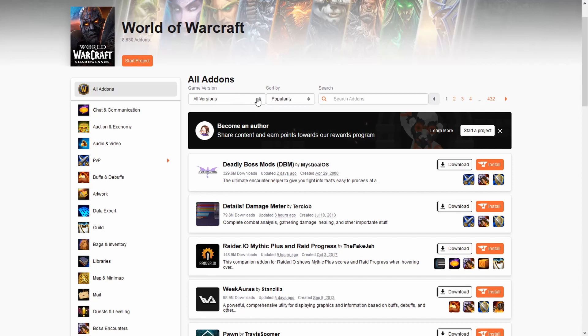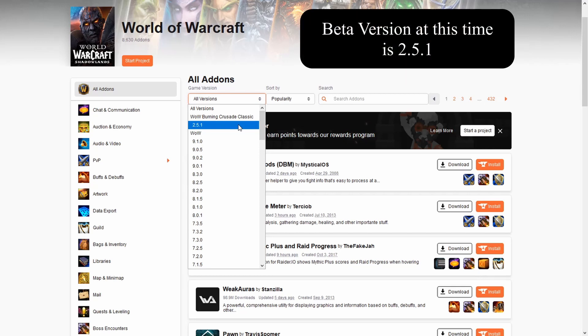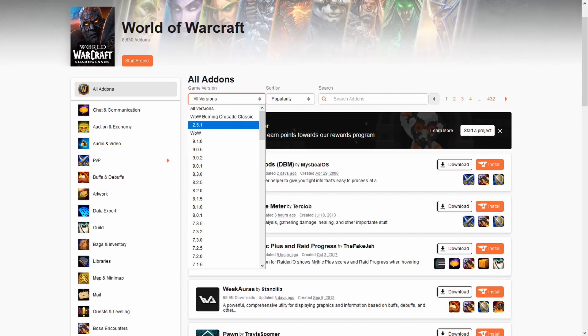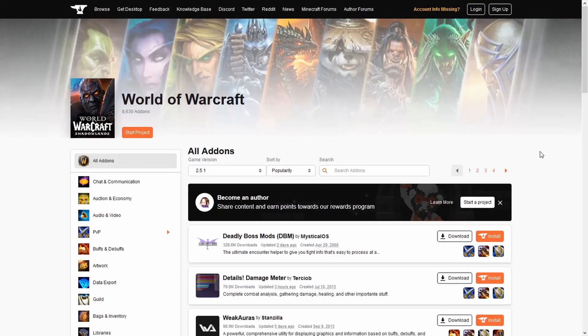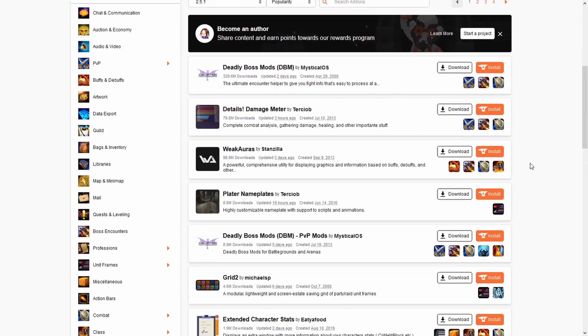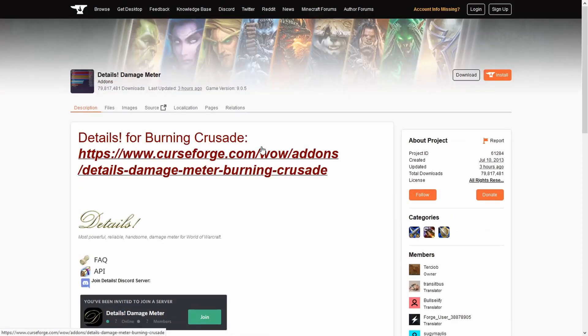At the top where you see "All Versions," click on that and you'll see all the different versions of the game. In the list they do have Burning Crusade Classic and also version 2.5.1. Version 2.5.1 is the current beta version — this can change as the beta progresses. Click on 2.5.1 and it's going to automatically populate the list for the Burning Crusade. Then we're going to pick an add-on — let's say Details.